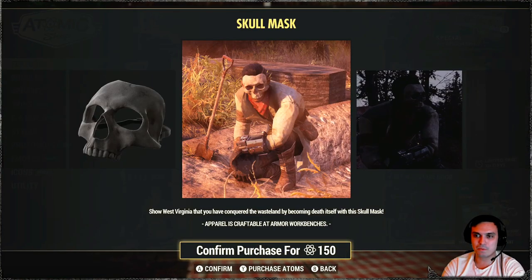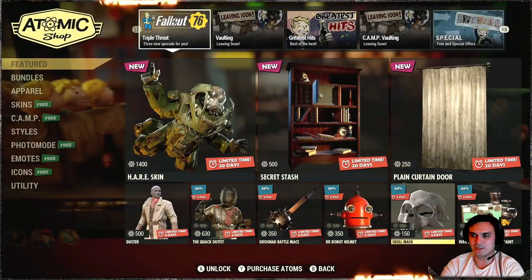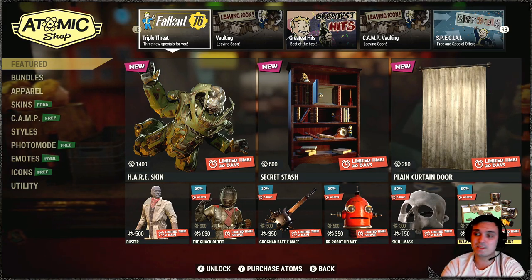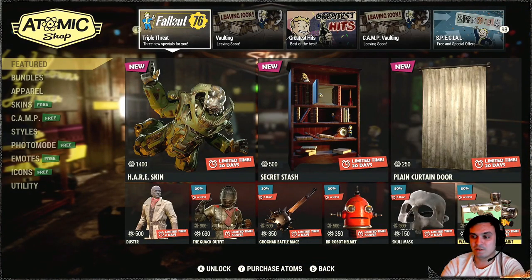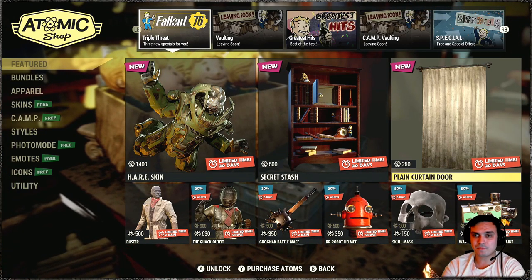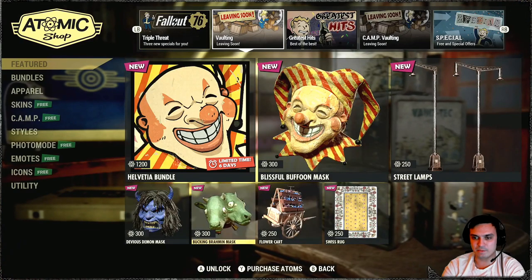Skull mask — actually it's a pretty cool mask. You can wear hats on top of it. Previously, the first time it came out, you couldn't. But sometimes that skull actually sticks out from the hats or whatever and doesn't look nice. So there are a very limited amount of hats or hoods you can use with that skull mask. But it's actually a pretty cool item to have, especially with that 50% discount. Camera paint — very optional. I don't use skins for cameras, to be honest. I don't even remember the last time I used the camera. Vaulting leaving soon — I'm actually considering getting this bundle, just because of these things here and to add these masks into my collection.